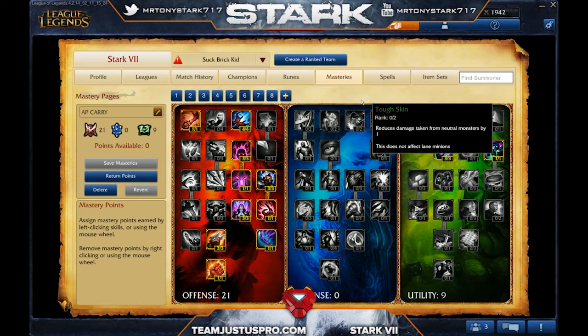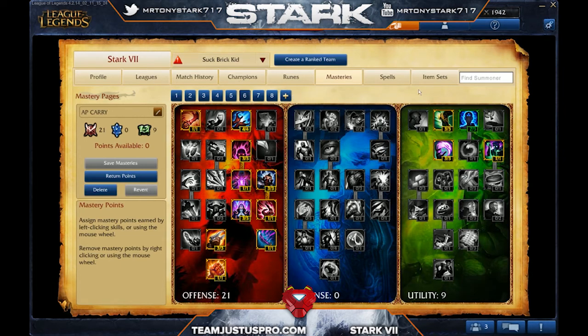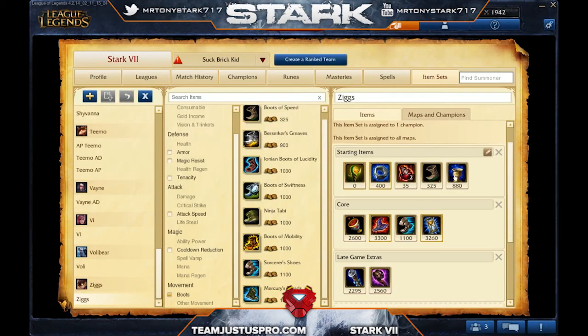For the item set, your starting items are going to be the totem, Doran's Ring, and two health pots. On your first back, you're going to want to get boots and the Chalice of Harmony — you'll need just over 1200 gold for that. He has a decent ability to stay in lane as long as you're getting those pokes in and keeping the enemy away. Use the totem as much as you can and really try to hit that first-back goal.